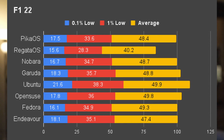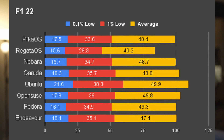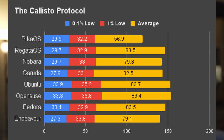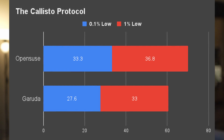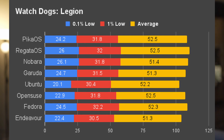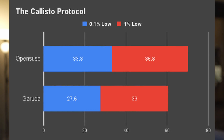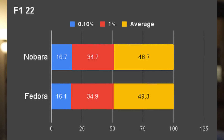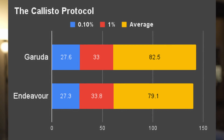Let's look at the distance between the best and worst performing distros per game, focusing on 0.1% and 1% low due to noise on the average numbers. On F1 2022, the best performer was Ubuntu and the worst was Regatta, with around 26% performance difference. For Callisto Protocol, best numbers were on OpenSUSE and worst on Garuda — 13% difference. On Watch Dogs, the difference was also 13%, between worst performer Ubuntu and best performer Regatta. We've seen both pure and gaming distributions perform better depending on the game, but when comparing gaming distributions to their own base systems, performance is similar — gaming distributions show no advantage.